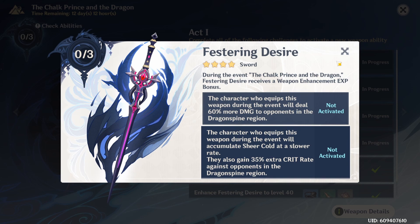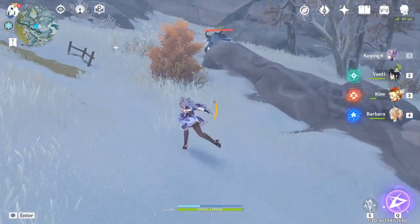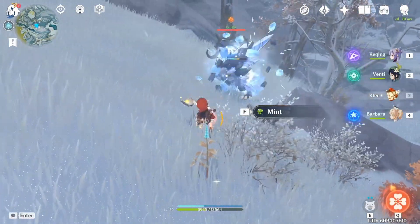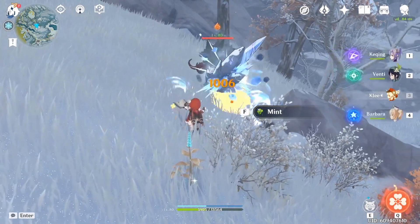The sword is pretty good on its own as well. So I'm going to show you where to find these Fragments. You really just need to find any enemies around Dragonspine. And I think if you find specifically ice enemies, they have a higher likelihood of dropping them.